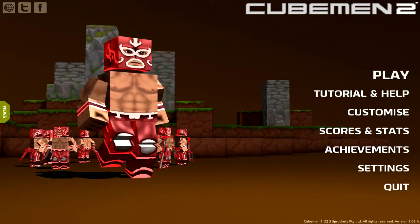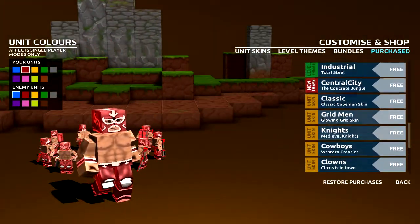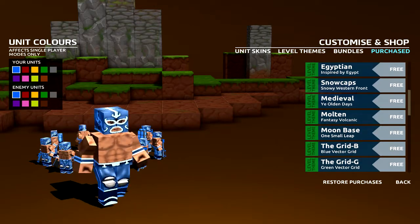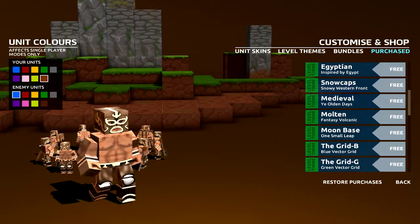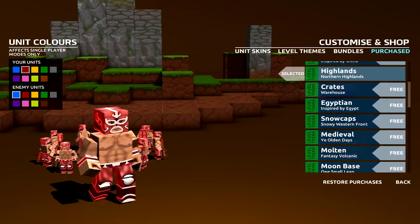So first thing I'd like to point out about this game is that there is so much stuff to do with customization. Like you can choose the colors of units — it's got blue, I can do brown, I can do lime — there's a lot. And then you can choose all of the maps.